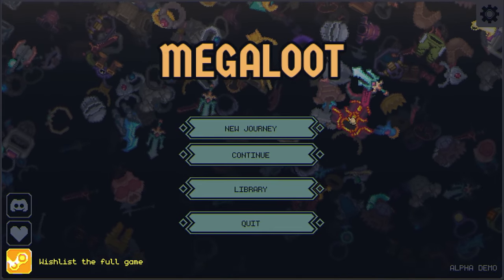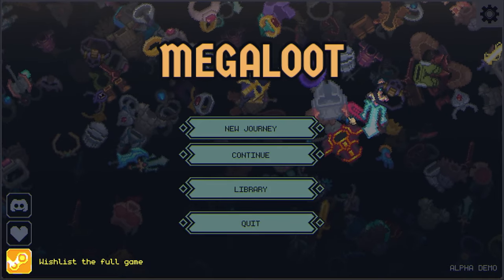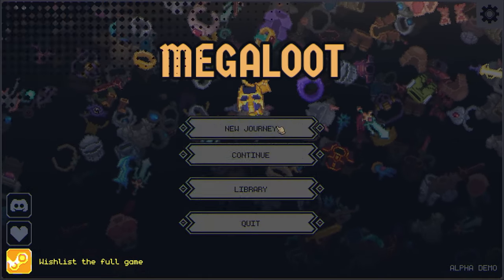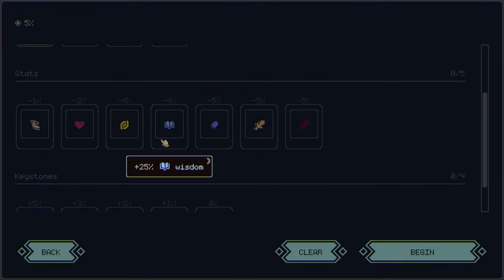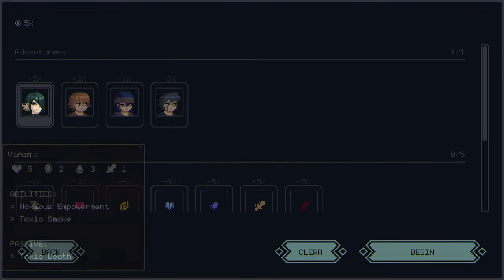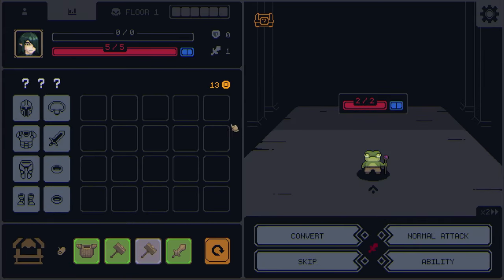Hello everyone, welcome back. Today we're going to look at Mega Loot, the demo. This is a roguelike inventory management RPG — I know that sounds like a lot of words, but let's get into it. We're going to start with the one character, five percent gold game.